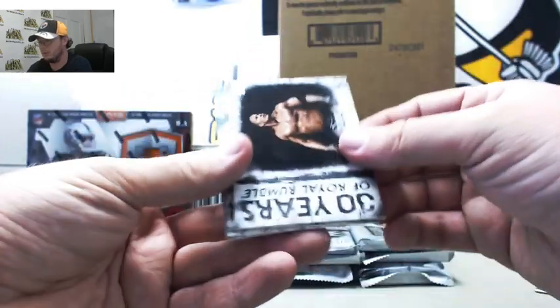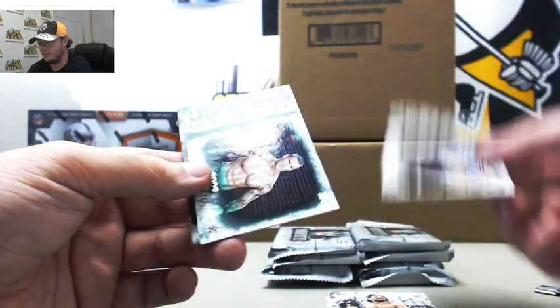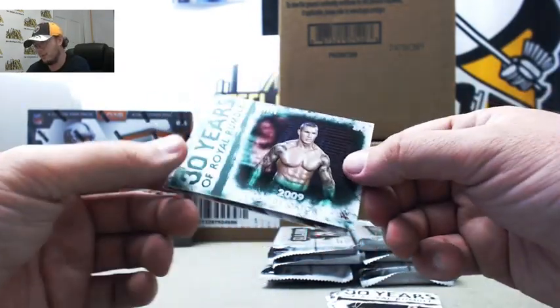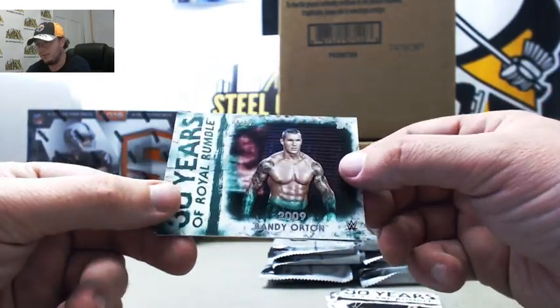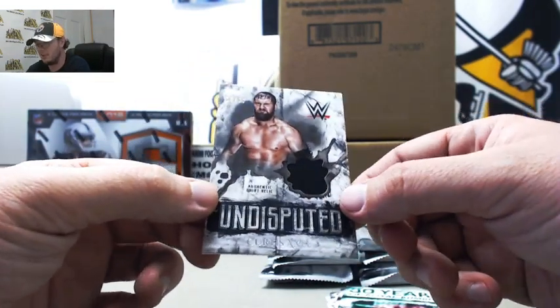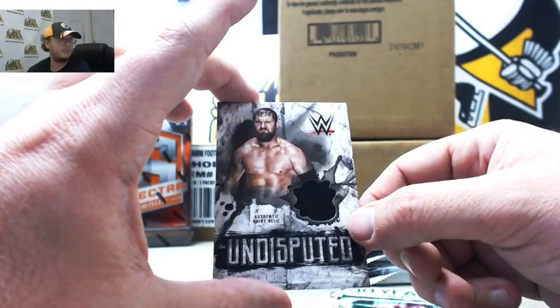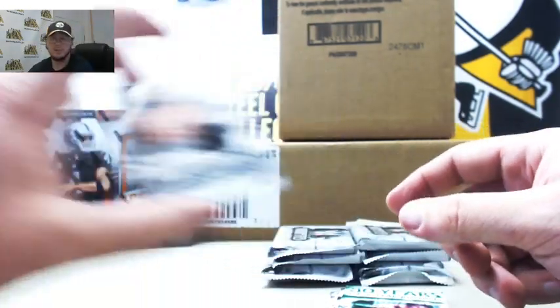We got Royal Rumble winner The Rock, AJ Styles, Royal Rumble winner Randy Orton — another Randy Orton, this time green, numbered 450. And we got a Shirt Relic Curtis Axel, 81 of 99. Letter A to Jeremy R.